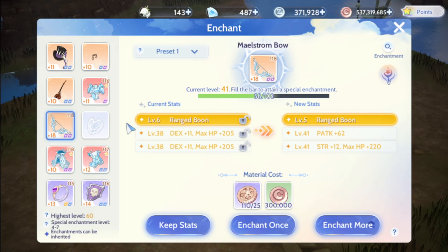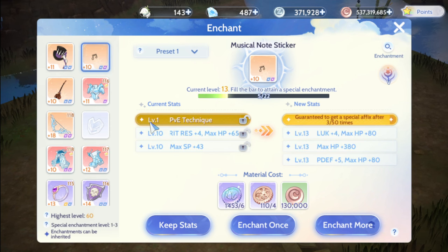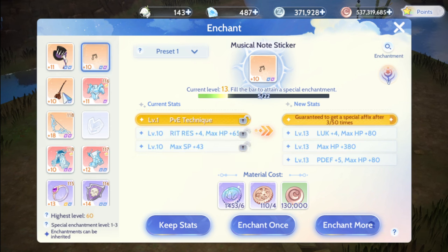Kung ako pa sa inyo, i-work out nyo na yung enchantment nyo sa weapon. Dapat ang makukuha nyo is superior attack — may superior attack, meron kasi yung physical attack na 2%. And dito din yung BB Technique, may additional din yan ng attack.